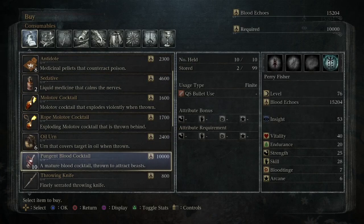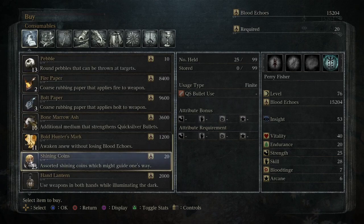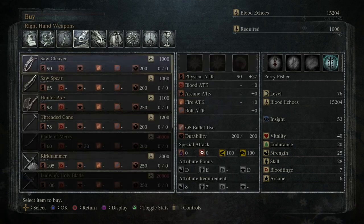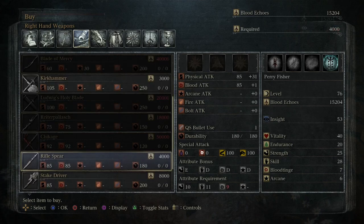While we could get a little bit more damage by balancing out both stats for our weapon, this particular build is centered around parrying, and that's that.